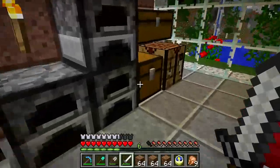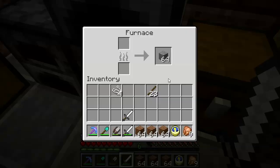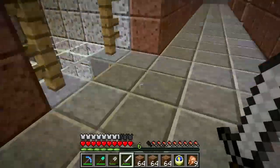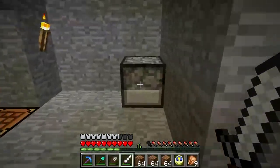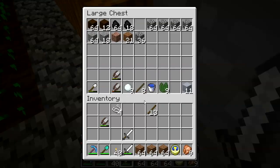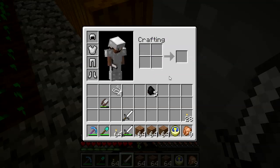Abandoned mineshafts are a good place to get string because those cobwebs — when you break them you get string. So we'll find cobwebs, break the cobwebs, get the string. Let's see, I have some torches around here somewhere. Alright, fine, I've got some sticks. I know I've got some coal around here somewhere — it must all be down below. Wait a minute, I bet there's some in here — yeah, here we go. Not exactly a lot. Let's see if there's some more in here. Yes, excellent. That'll do for a start.